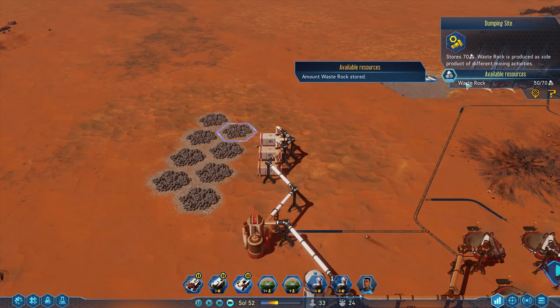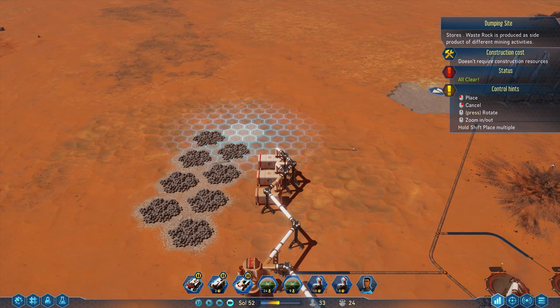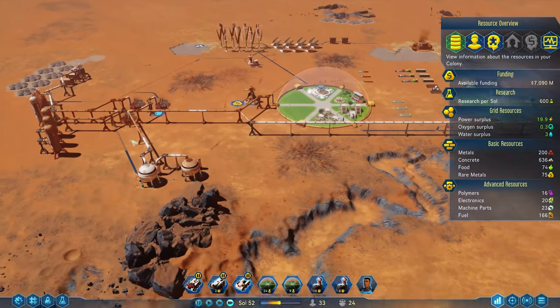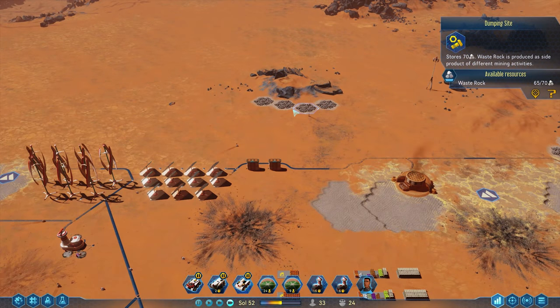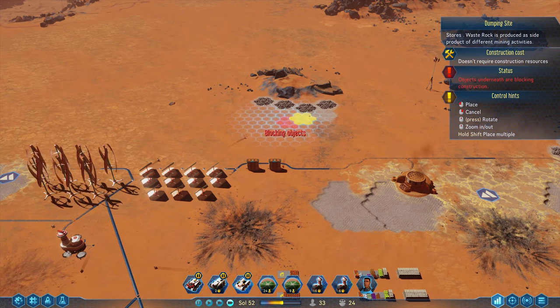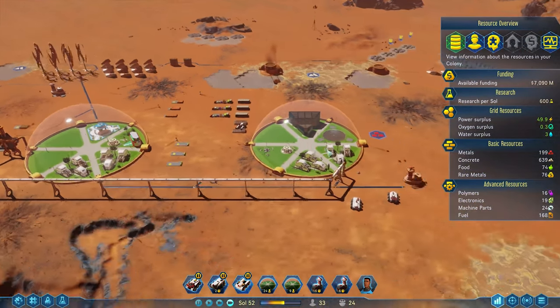I have no idea what to do with waste rock. I'm assuming at some point we can do something with it, but I have never gotten to the point where I could actually use waste rock for anything. I don't know if it's just a nuisance thing that's always going to be around or what. If you know, let me know.